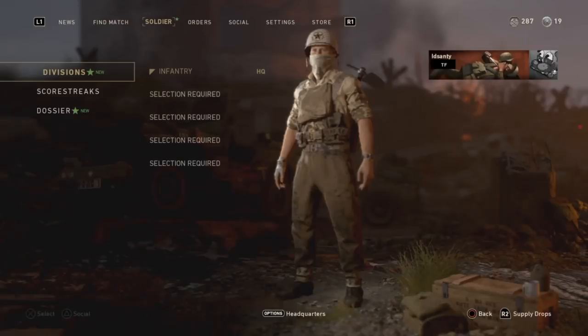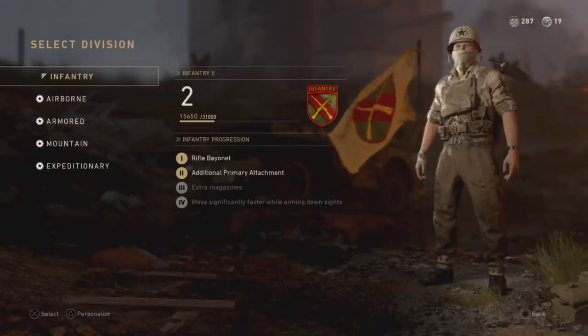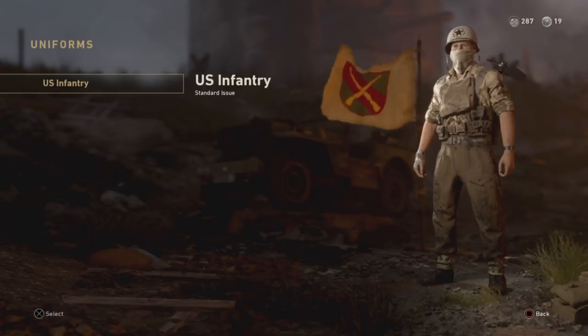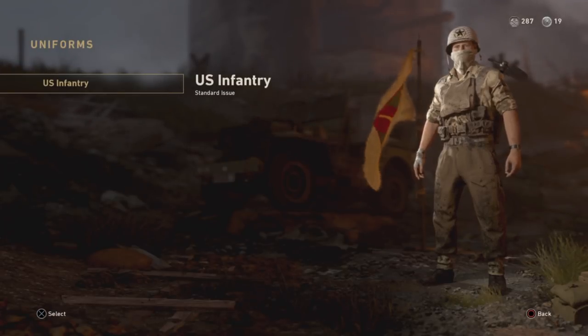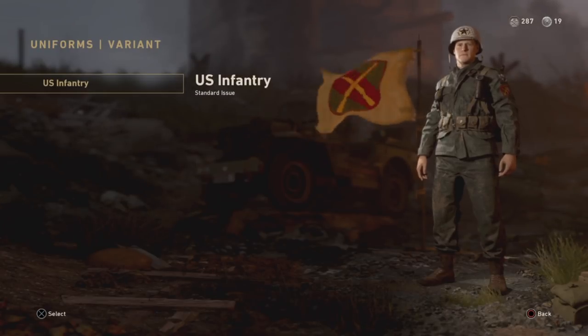After that, you simply go to the menu and select Soldier, then head over to Divisions, select the division, and hit either Triangle on PS4 or Y on Xbox One to personalize the uniform for that division. That's all there is to getting and changing uniforms in Call of Duty WW2.